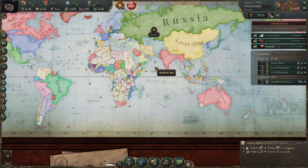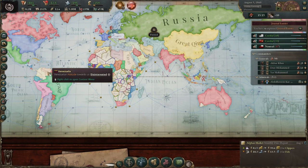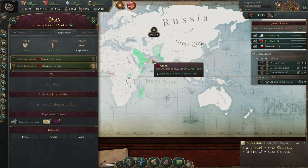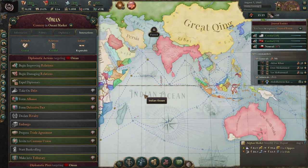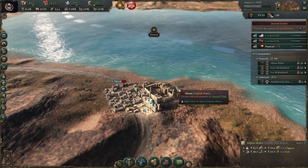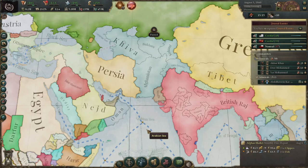It just wouldn't be a Victoria 3 video with Commander Cream if I didn't make Madagascar a puppet — so here we go. No thank you friends — we got them, they didn't even put up a fight. It also wouldn't be a Victoria 3 video with Commander Cream if I didn't also vassalize Venezuela. The Omanis have been very nice to me so I'll give them a break this time.